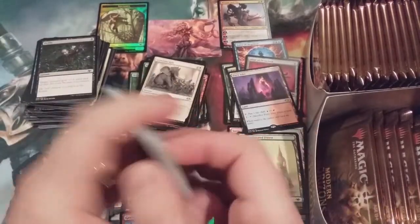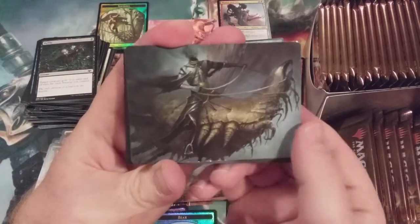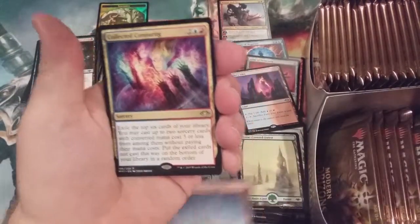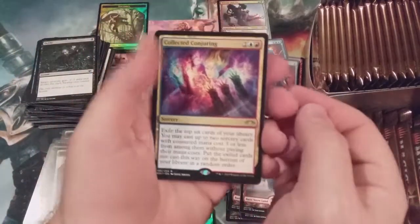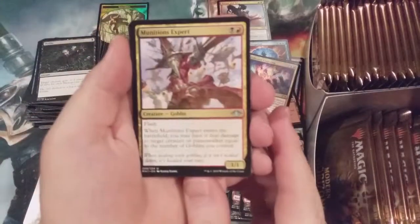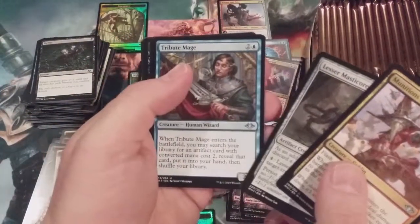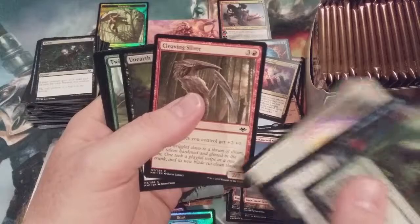Still with the one mythic so far. Soldier token. Snow-covered mountain and Collected Conjuring — the sorcery version of Collected Company. We got a Munitions Expert, Loresmaster according to Tribute Mage, and a bunch of them — Sliver, Cleaving Sliver.